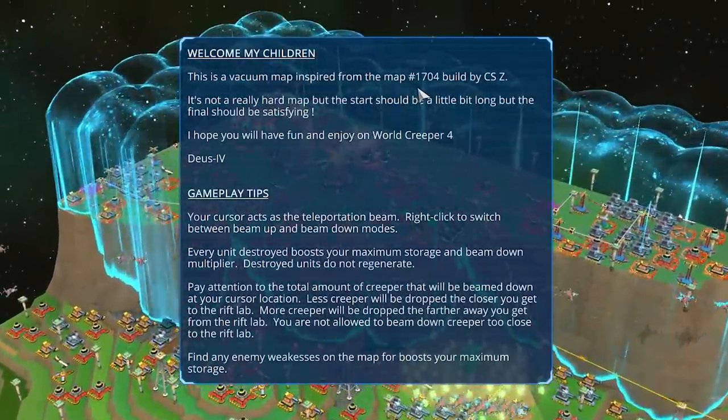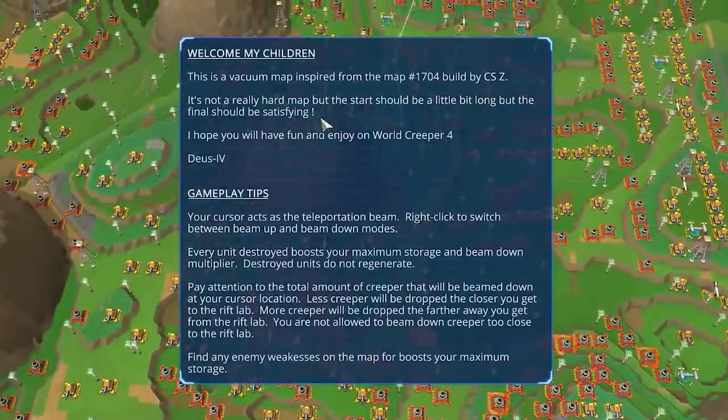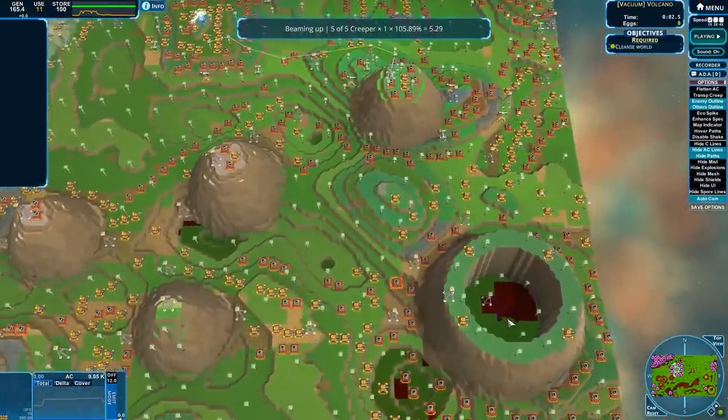Welcome my children. This is a vacuum map inspired by map number 1704. It's already a hard map but the start should be a little bit long — the final should be satisfying. This is Crib World, everybody.